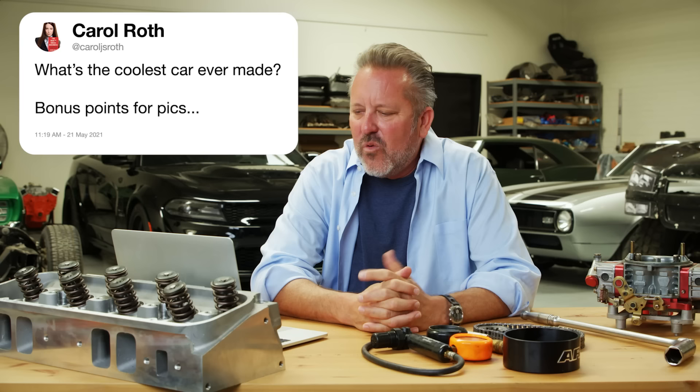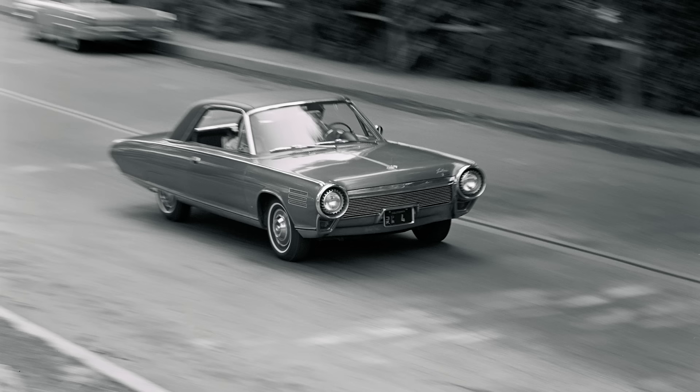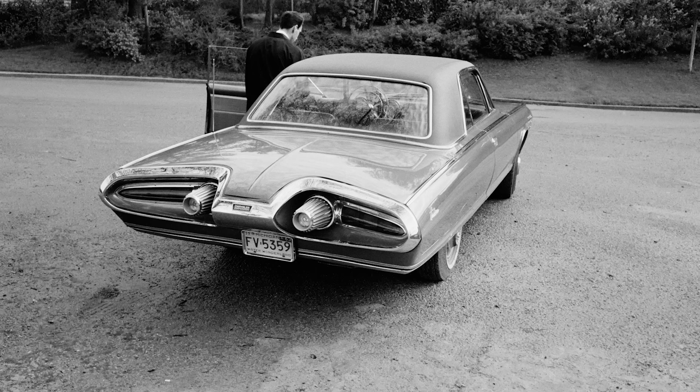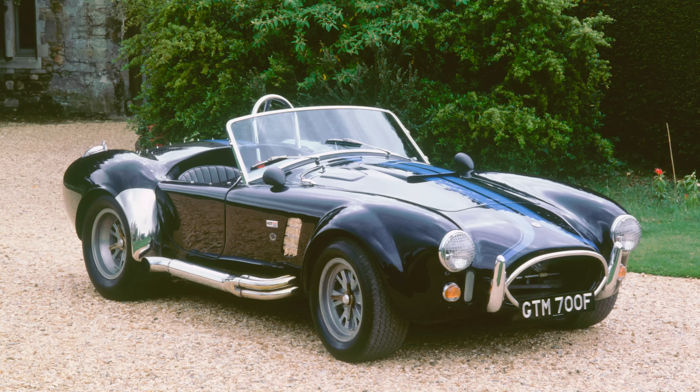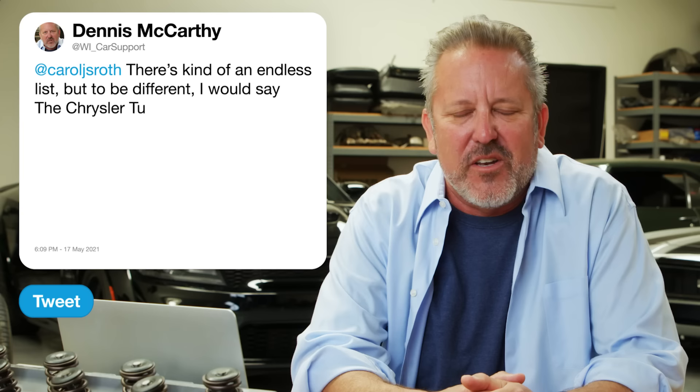What's the coolest car ever made? There's an endless list of cars I love. Close to my lifetime would be the Chrysler turbine car — it doesn't look that great, it's a little awkward looking with strange body lines, but it was turbine powered, so I'll give it credit for being one of the coolest cars ever. Moving forward a couple of years, I'd give credit to the 427 Cobra — a ridiculous amount of horsepower in a very small car. Behind me is one of my daily drivers, a Hellcat-powered six-speed Charger. Today when I drive that home, that'll be my favorite coolest car of the day. It's always a fluid answer.